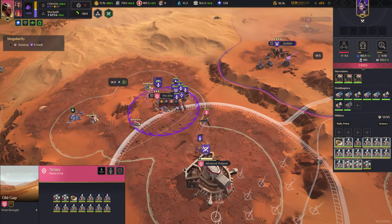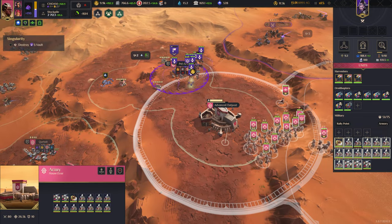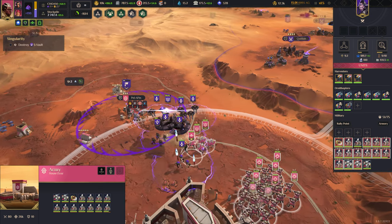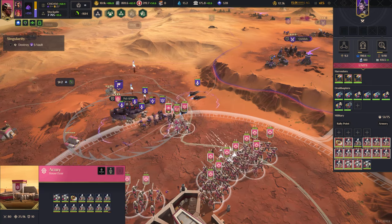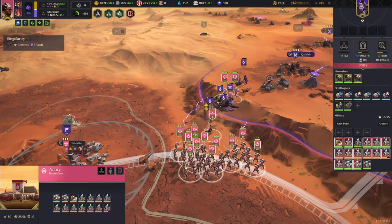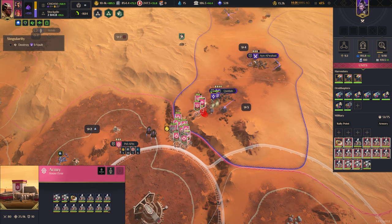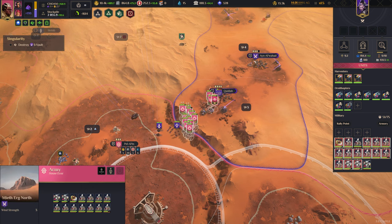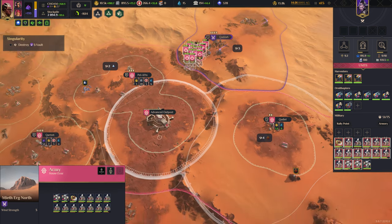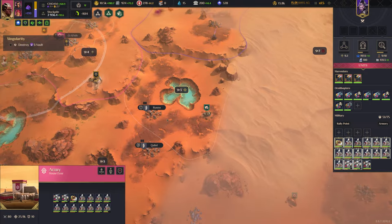I'll just capture those two, then we'll deal with this. Look at these glass cannons in the railgun troops — they are crazy powerful. I wonder if we've got an army now where we can actually start pushing them back. Look at the speed at which they're reinforcing — holy shit. Or do we let them do what they want on the left side so that we can do what we want on the right side?